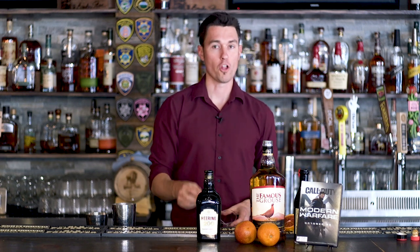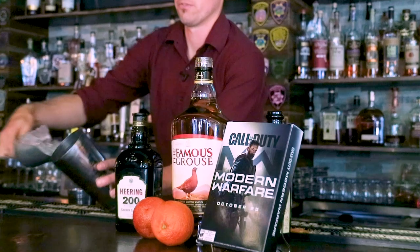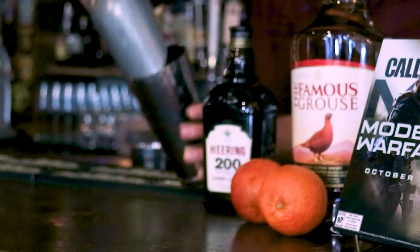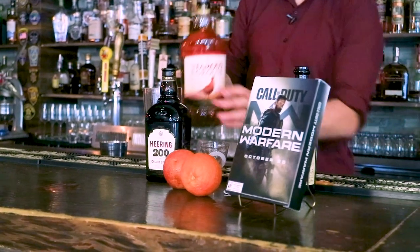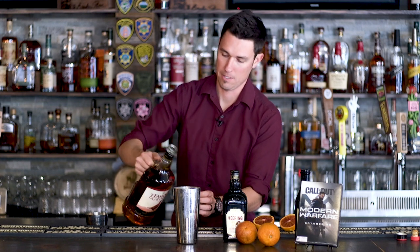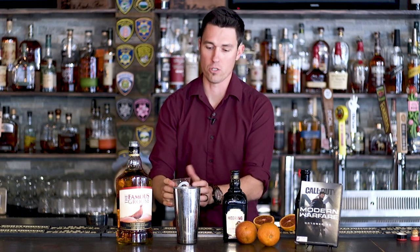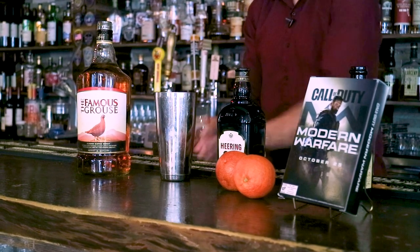We're gonna start with equal parts of those two ingredients, plus some sweet vermouth and some blood orange juice. First things first, ice in the shaker. Then the first ingredient is our Scotch whiskey. We're using Famous Grouse, which in the craft scene is what most people are gonna use. But if you're looking to save some money, Dewars works just as well. Pour that in there.